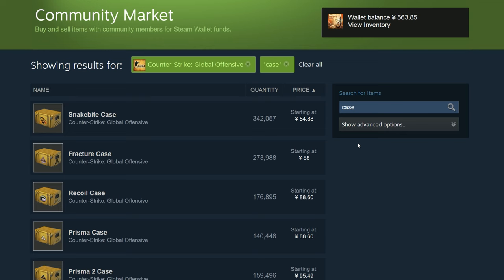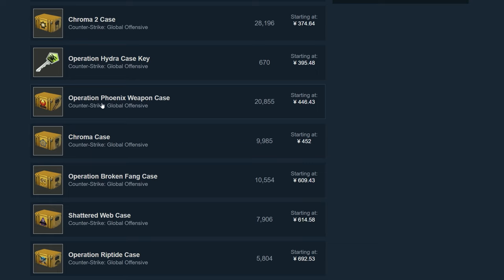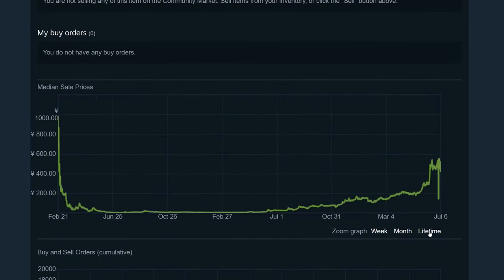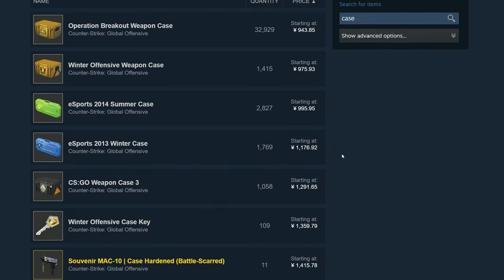Now that the cheapest cases are at the top, we can visualize what's going on here — the case with the most supply is the cheapest. Let's check the Phoenix weapon case. If you scroll down, we can see the graph. Press on "Lifetime". When they first started dropping, it was very expensive, then it quickly became worthless — you couldn't give them away. But from a price of 4 yen all the way to 500, it's a big difference.